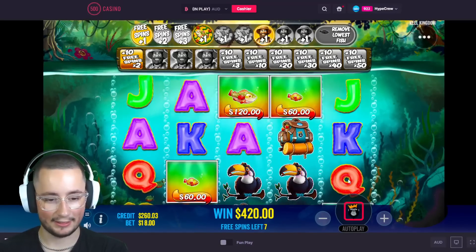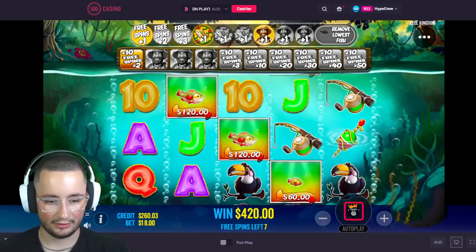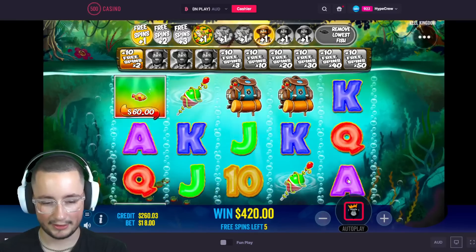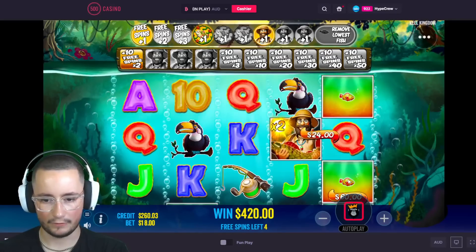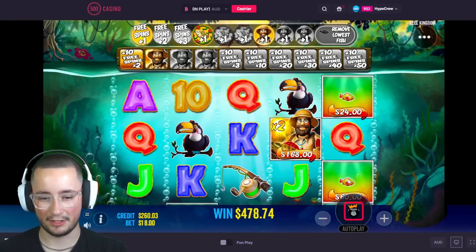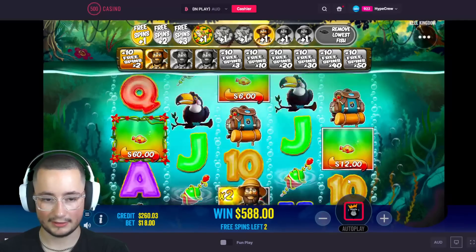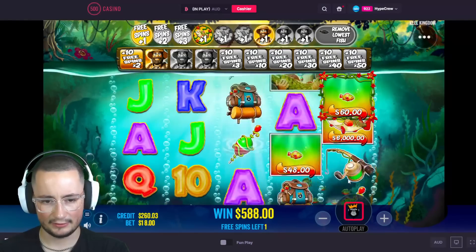A max win on this bet size would be $120,000 — it's a $1,200 bonus at a $12 bet size with 10,000x. That is insane potential on the new Big Bass. Okay, we need three Olafs in four spins — that is going to be very hard. But can we do it? Let's see, can we get lucky?